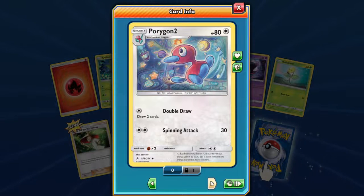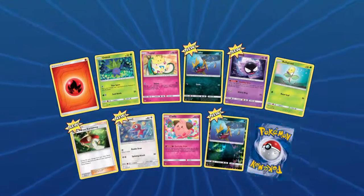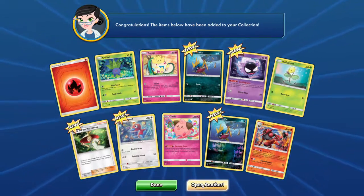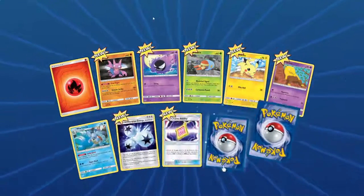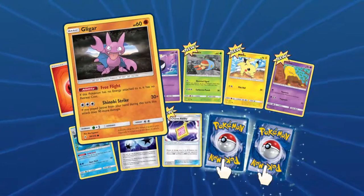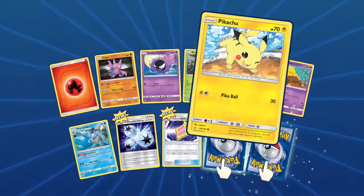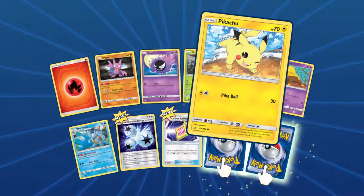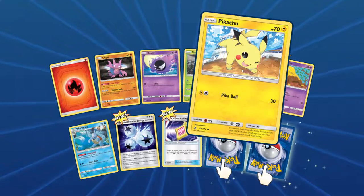Porygon 2. Cleffa. Carnivine. And Incineroar. Kligar. Pikachu — that's an interesting Pikachu, winking with one eye. That looks a bit odd actually — that angle, I don't know about that angle, it looks a bit odd.